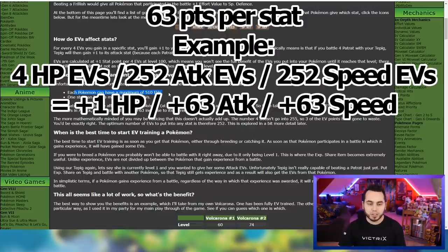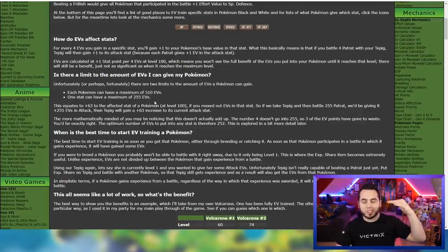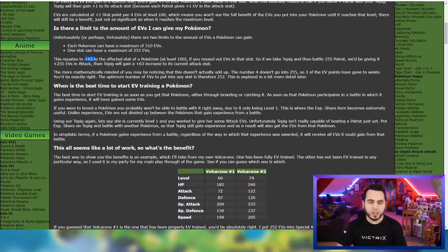Each Pokemon can have a maximum of 510 EVs, and one stat can have a maximum of 255. But I say 252 because every four is one point, so 255 is not actually divisible by four. I believe they've actually fixed it since this guide where now it's capped at 252. That equates to plus 63 to the effective stat at level 100. So if we take a Tepig and battle 252 Patrats, we'd be giving it plus 252 EVs in attack, and the Tepig will gain 63 increase to its attack stat.